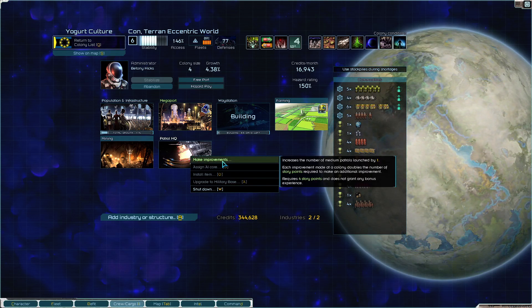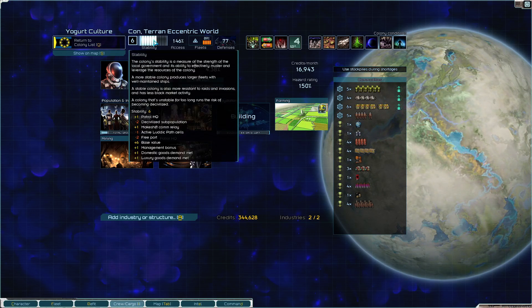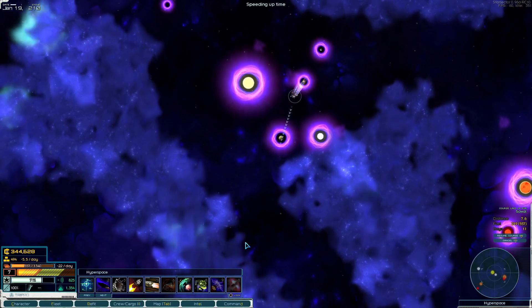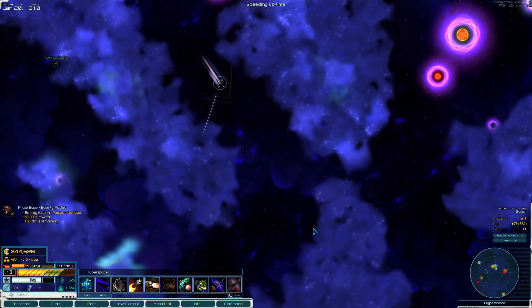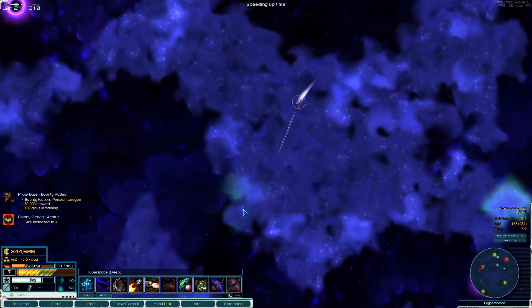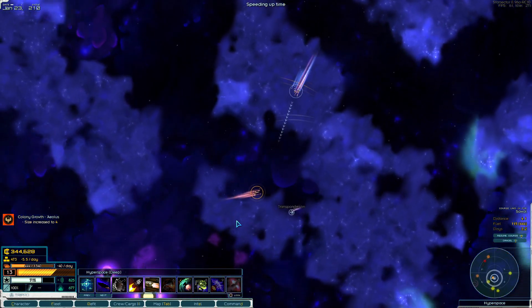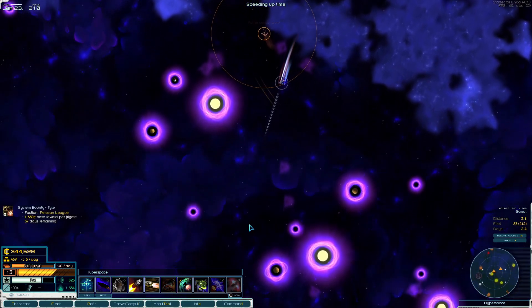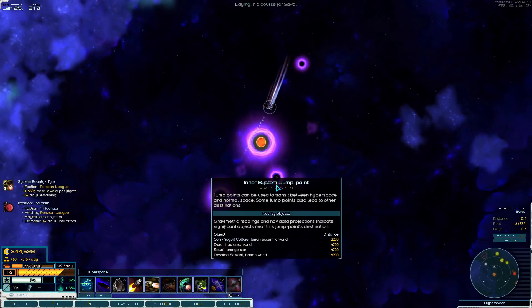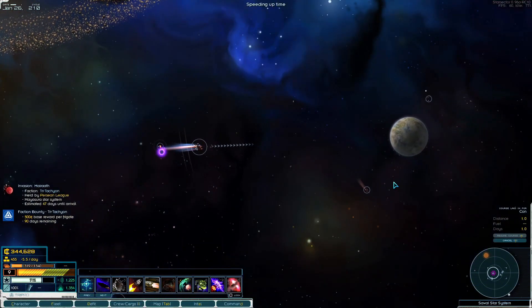Increasing patrols by one - that's cool. Stability improvement is good but you can get 10 stability without putting a point there. Eventually I'd like commerce on this colony and to upgrade it via story points as a multiplier to income. I generally limit myself to two upgrades per colony because you can spend all your story points really quickly if you upgrade lots of different things.